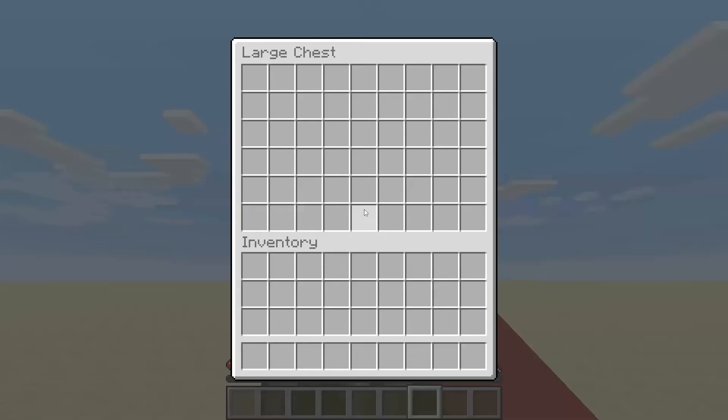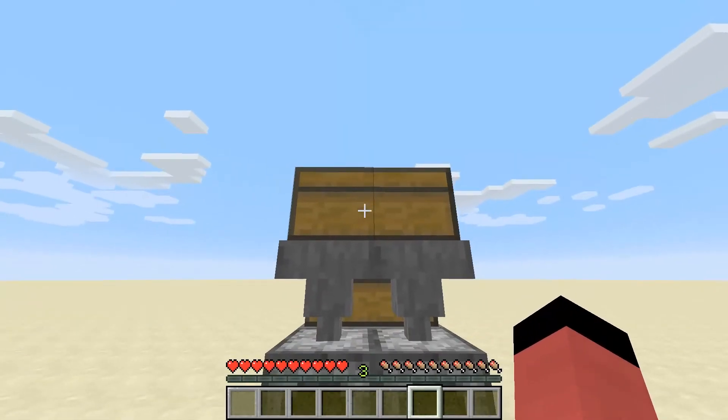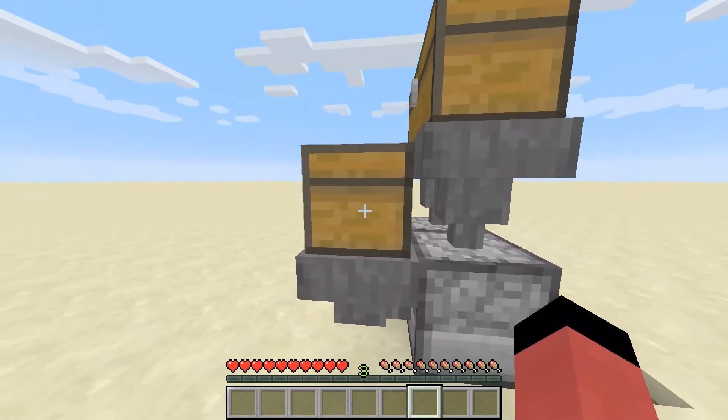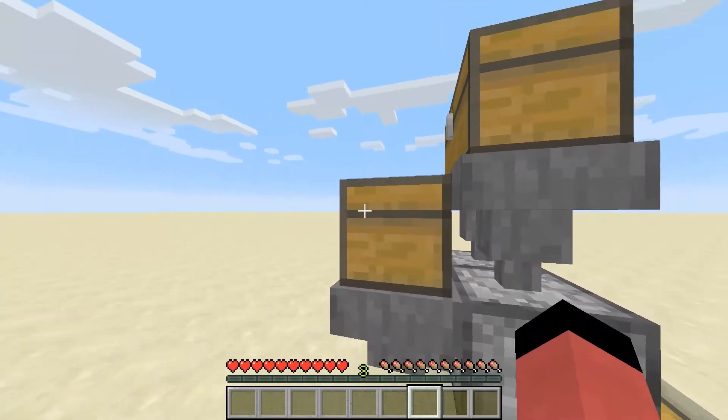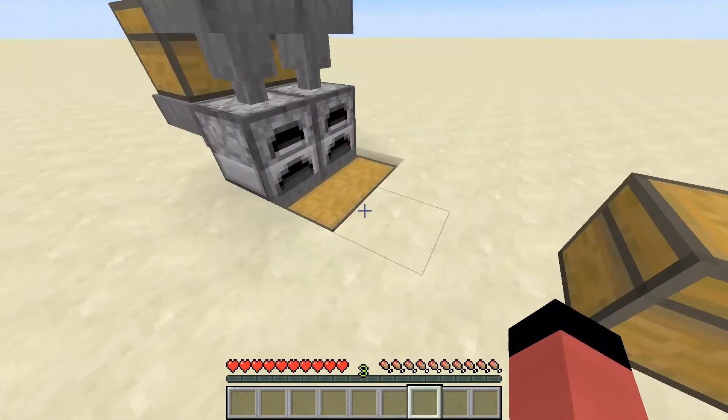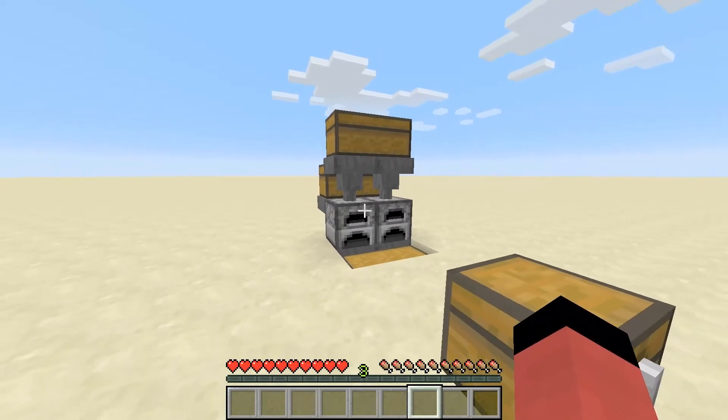So how does it work? In this upper chest you have to place the items you want to cook, and in this chest you have to put the items you want to use as fuel — for example, wood, coal, or maybe lava, whatever you like. I'm going to show you how it works in a minute.